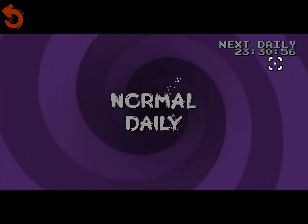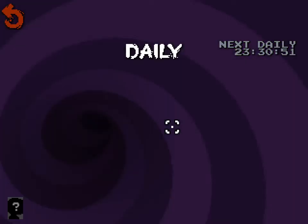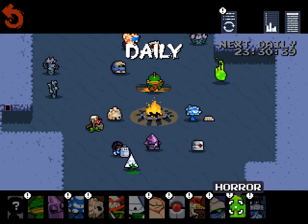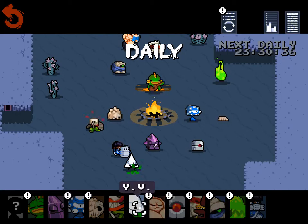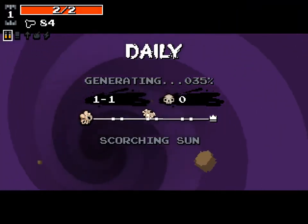The daily just reset 30 minutes ago, so whatever we get will be a little inflated — let's go ahead and do a daily run. Who do we want to play? Rogue, Horror, Rebel... Melting can be nuts, but he starts with 2 HP, which is a problem. But you know what? Let's try it — go for glory. Melting.